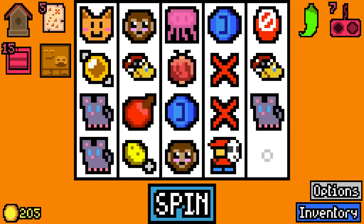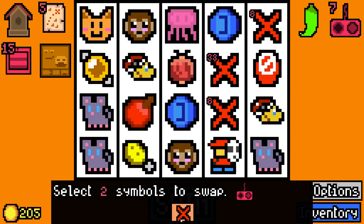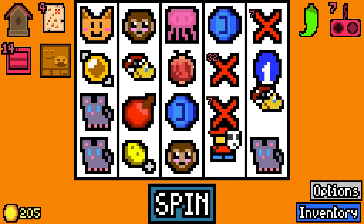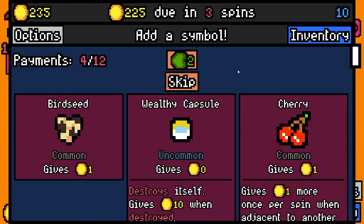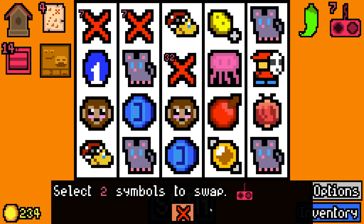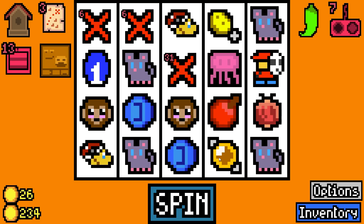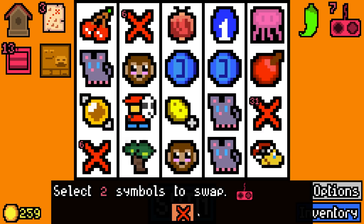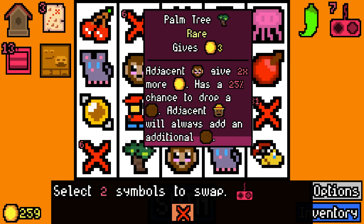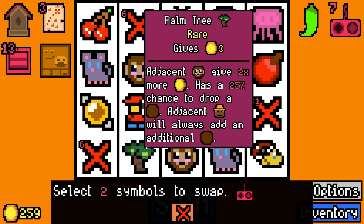I'm gonna add another mouse - I know it's wild. I could have moved you down here - that's my bad. 30 rolled - we'll add cherries for all the mice. Cherries are on the board right now that's fine. 26 rolled - we've got two monkeys so I'm gonna add a palm tree. Adjacent monkeys give two times more gold, 25% chance to add a coconut.